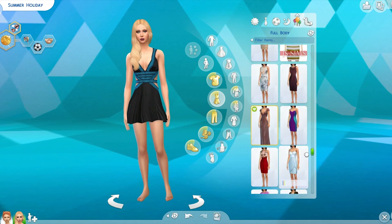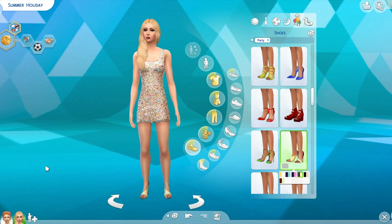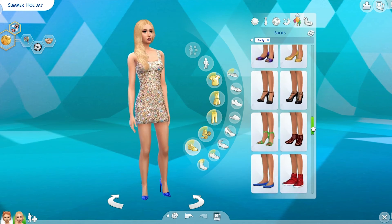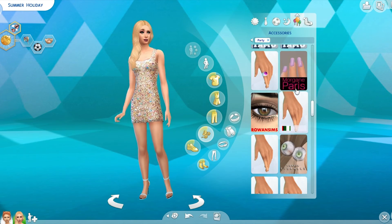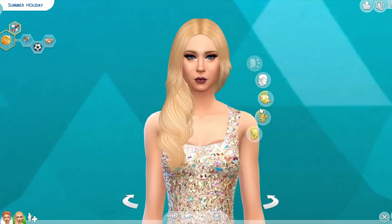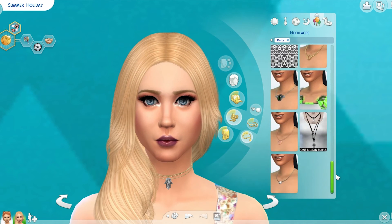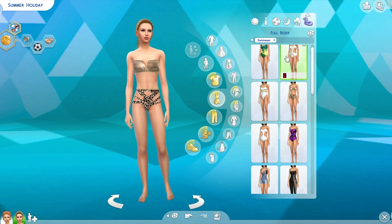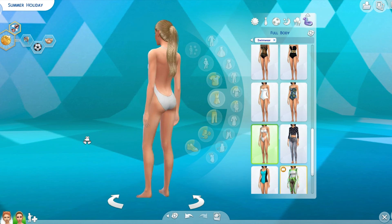She doesn't seem like a sim who would wear super revealing clothing, so we just went with something sparkly. I put her in strappy heels for the party look. Of course, I have to add nails to all of my sims — that is a given. I still haven't found a sim where I can use that shawl accessory, and I don't think I want to.